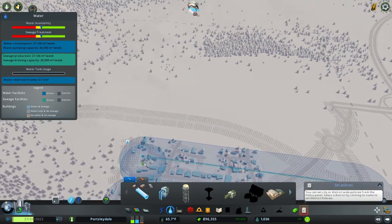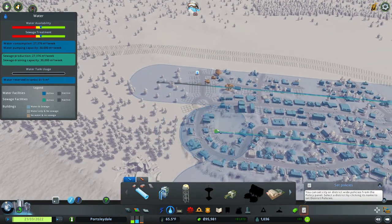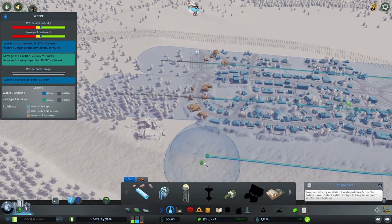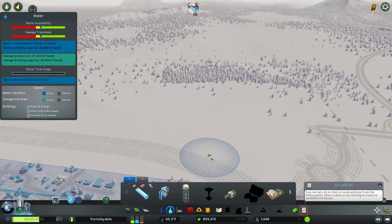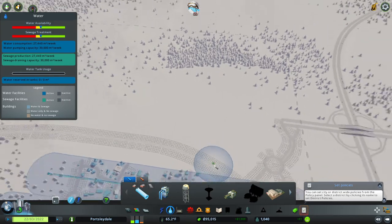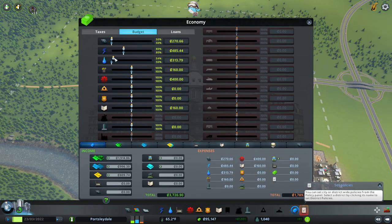Oh dear, rookie error, rookie error - raise the game there Badger, raise the game. Oh, and water treatment can go up in the budget - put up to 60, why not.